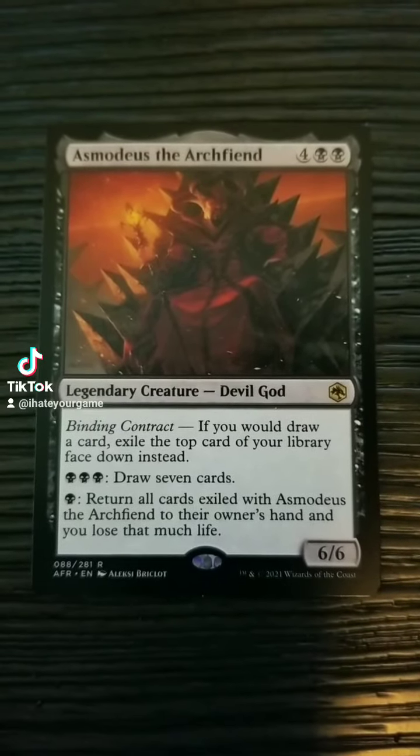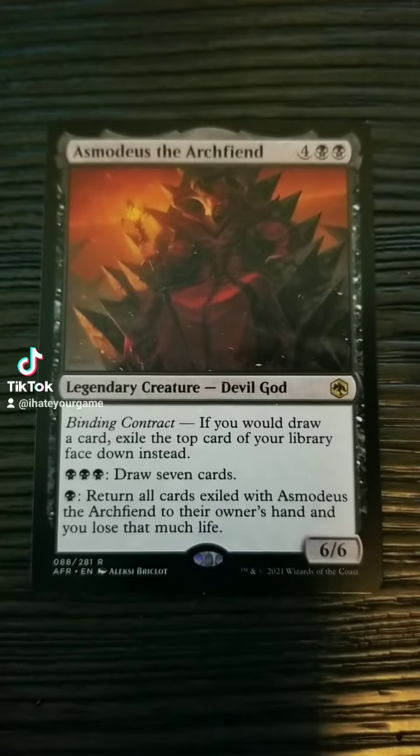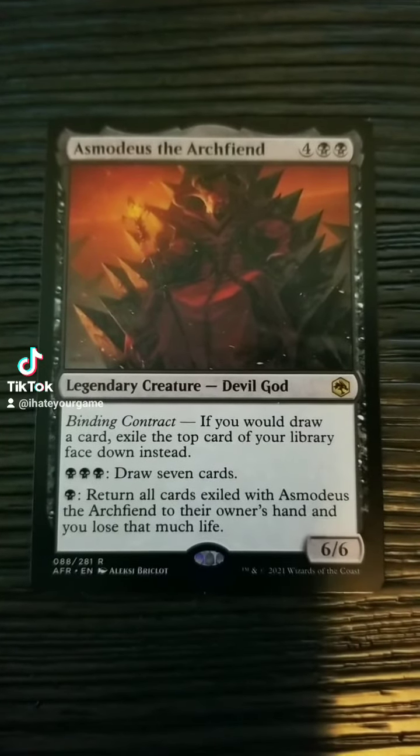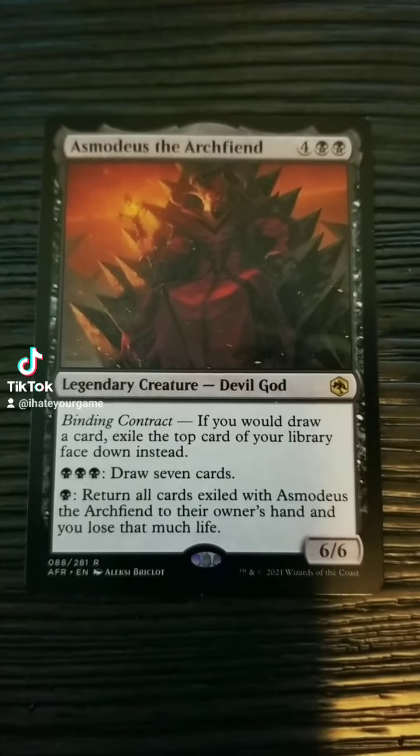Alright, back here again with another Commander Deck Tech, featuring Asmodeus the Archfiend — a 4-colorless, 2-black, Devil God, 6/6 legendary creature from the recent Dungeons & Dragons set from 2021.